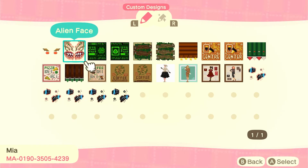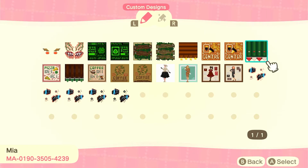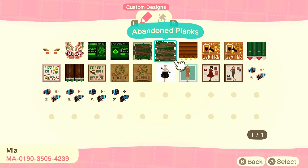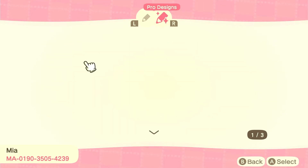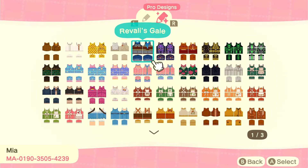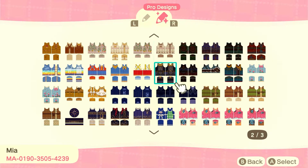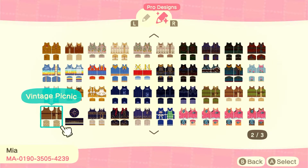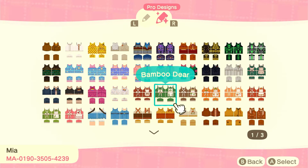The next creator is Mia. I haven't used any of their custom designs — just some of their pro designs. They've got DIY stall designs, fabulous fashion items you could put on signs, and an overgrown window design that could suit a lot of different styles. They have such a huge range; I personally downloaded some of the more cottagecore-themed ones. I think this person is definitely worth checking out, and all the creator codes will be in the description.